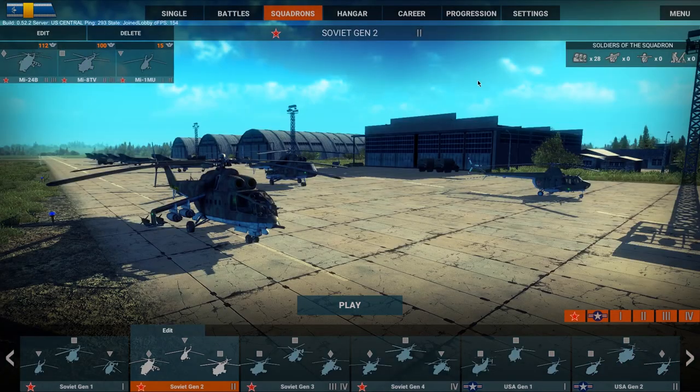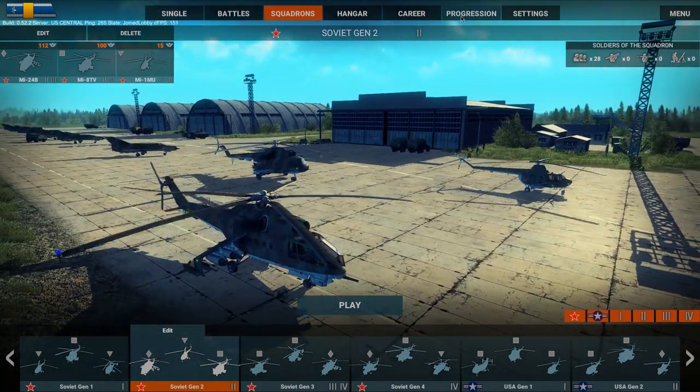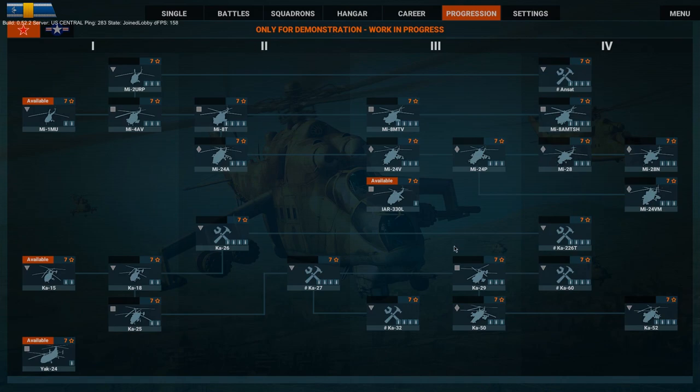We go to the new thing that popped up in the most recent major patch: the progression tree. As you can see at the top of the screen, this is only for demonstration — there are no vehicle unlocks at this point. But this is the first example of the tech tree made available to those checking out the game. You don't have to worry about the grind too much in Haliborn — I believe they were looking at somewhere in the vicinity of 10 hours to unlock a tree. There are two trees in the game, one for Soviets and one for the Americans, so about 20 hours to get access to every vehicle currently in the game.